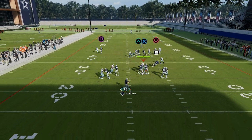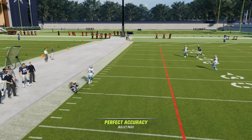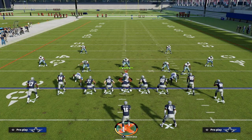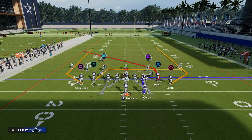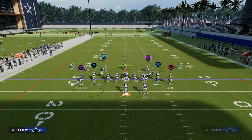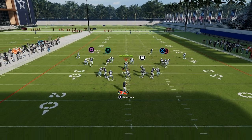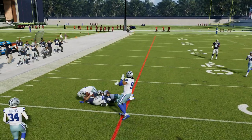You'll see right here if they go with the shallow, it leaves the post route open on that sideline. This is what makes this a great concept — it can beat both man and zone coverage. When we go to zone coverage, I'm going to shade underneath, and you'll see that linebacker sit on the shallow route — and I can throw this in behind it just like that.